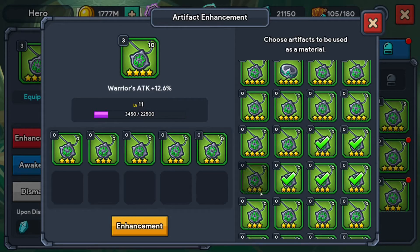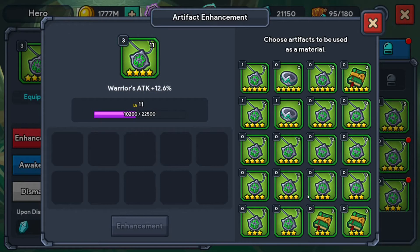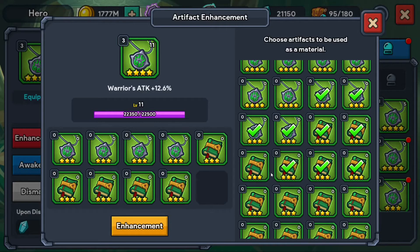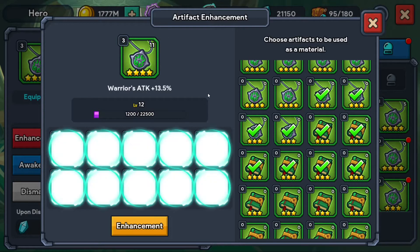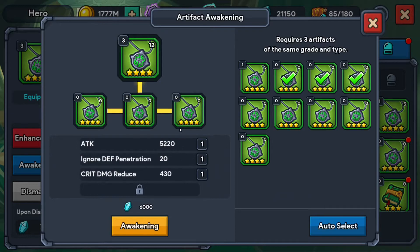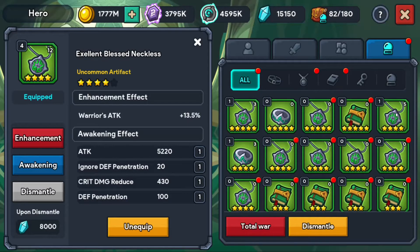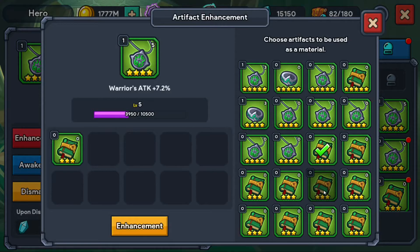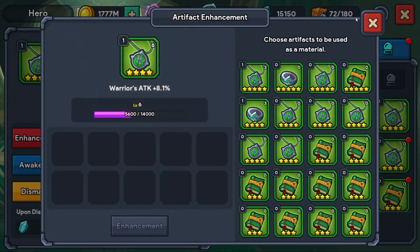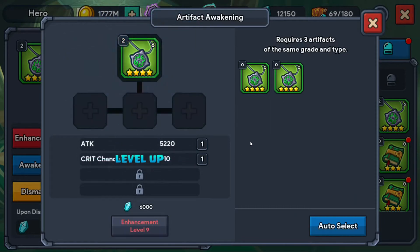There's a little bit. And level 12 — all right, now that we're level 12 we can awaken this. Okay, so really nothing too great there. We do have this one left over — let's see what we get. That's level 6. We can now wake it up — okay, this will be it. Crit chance. And let's get it to level 9.